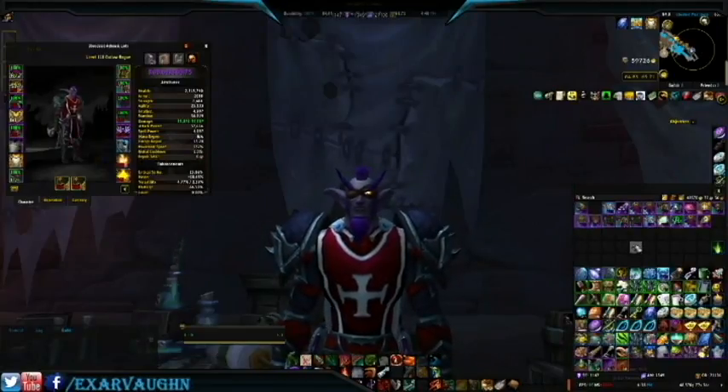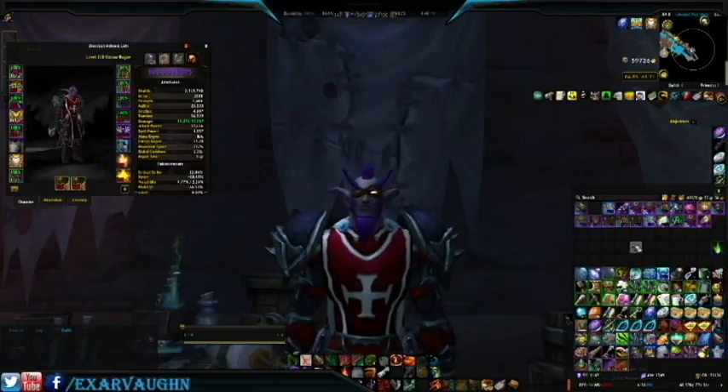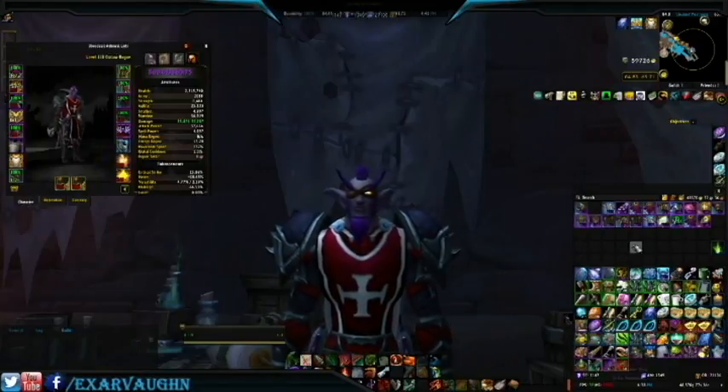We started with 10,626 order hall resources and we're now ending with 21,106 order hall resources — that's about 10,500 right there, not too bad. We started with 43,410 gold and we're ending with 48,370 — that's about 5,000 gold. We didn't have any major upgrades, but we still made a bunch of gold and order hall resources.